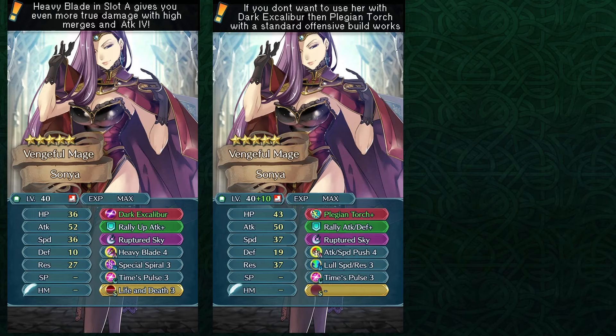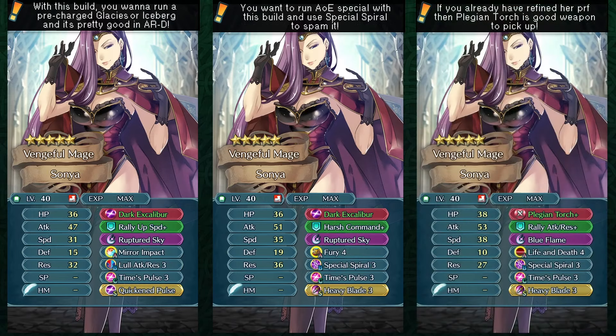And if you just don't really care about the AoE spam builds or the pre-charge and you just want to use her as an offensive option, then Attack Speed Push 4 could be used with a plus speed IV at max investment. I really wouldn't go this route because there are other units who could do this role better, but still it's an option nonetheless. I kind of just prefer her as a special spamming mage or with a pre-charged special in Aether Raids defense — that's the part where Sonia can still do a pretty decent job.